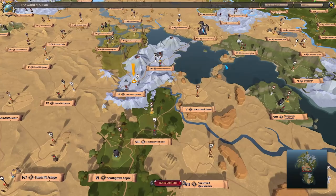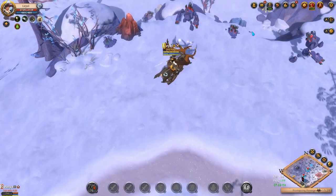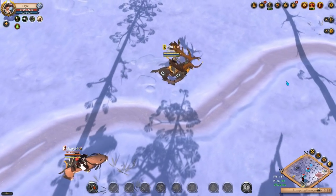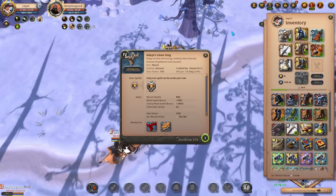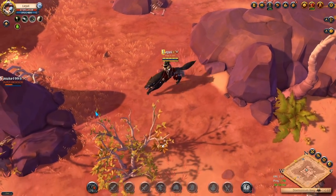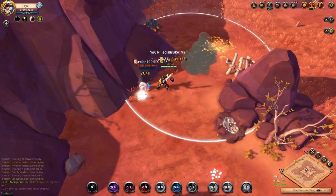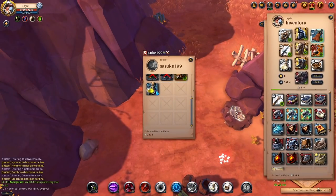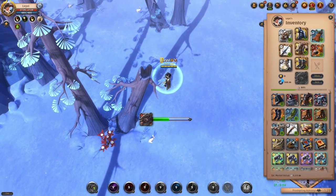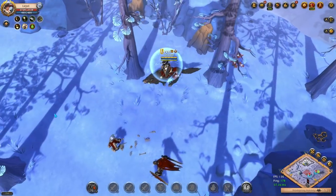I'm going to check the Tier 7 and Tier 8 areas to see if there are any evolved mobs. I'm on a stag mount which is very slow — I came here with a Grey Wolf but took the stag because I was overweight from loot. I'm cutting the video off here since there was nothing else in the upcoming zones. That's basically it for today's video. If you have any questions about the build, ask in the comments below and I'll see you guys next time.